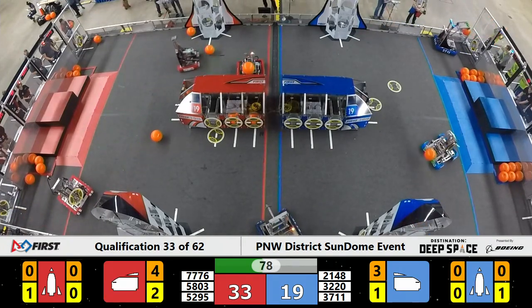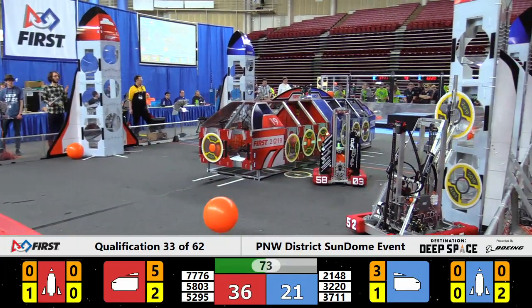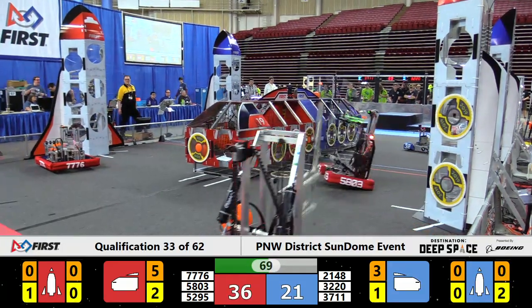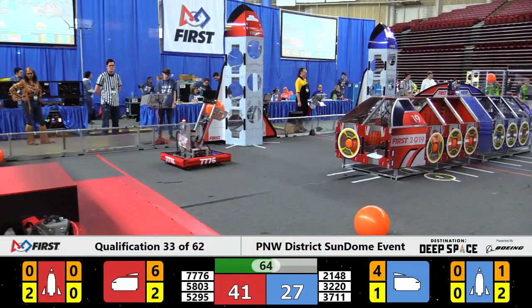That could be three points if they can make it into the cargo ship. Their Alliance partners Apex are over here, kind of wandering the surface of their side of the planet. They do finally scoop up a piece of cargo, line up, get ready for the layup on the Red cargo ship — and it's in for three! Your score: 38-24, now 41-24. Red's up.